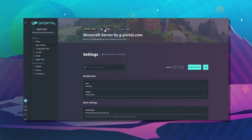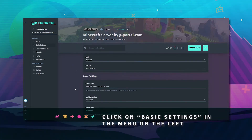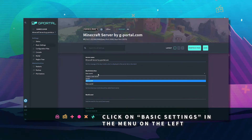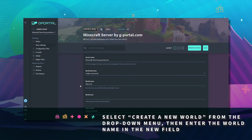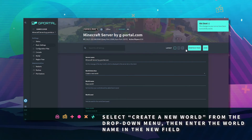Next, click on basic settings, make sure your server is offline, scroll down, click create new world, name your new world, and then click save.